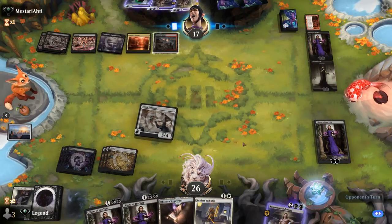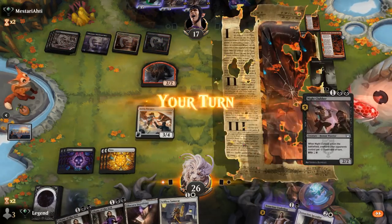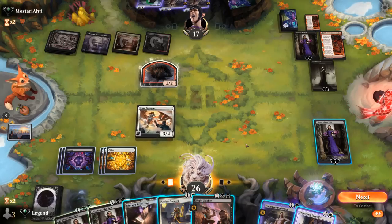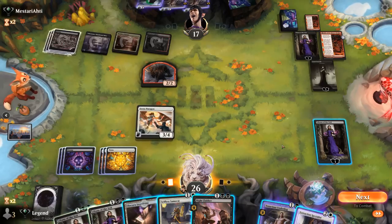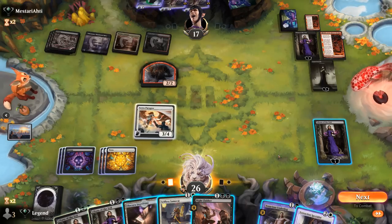Maybe a second Liliana is coming up — nope, just another Fable, so Sera, Paragon stays. We can play a Specialist with it, get back Underdog, and kill Sorin. That sounds pretty lovely.